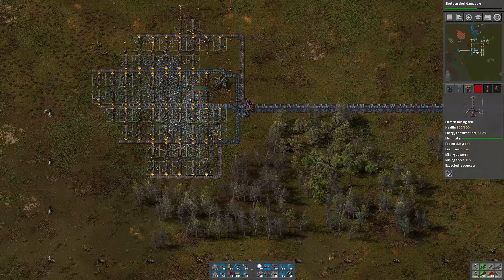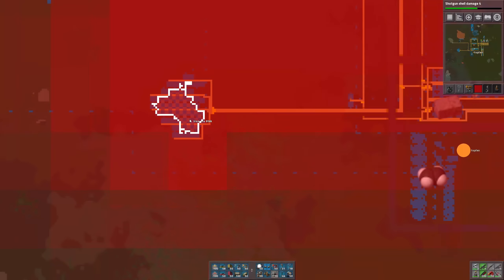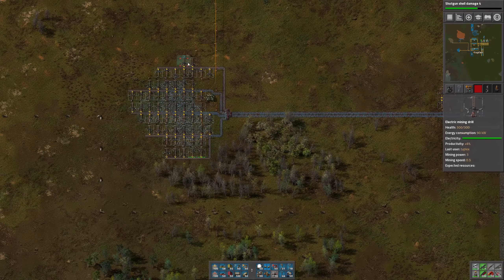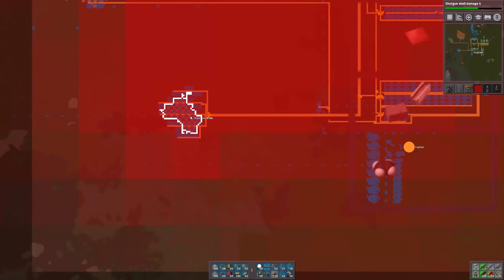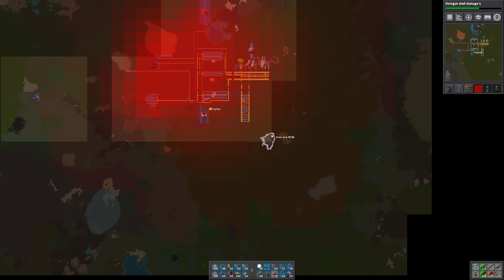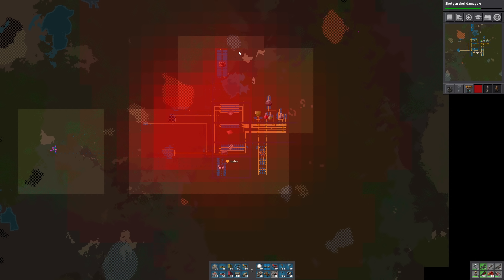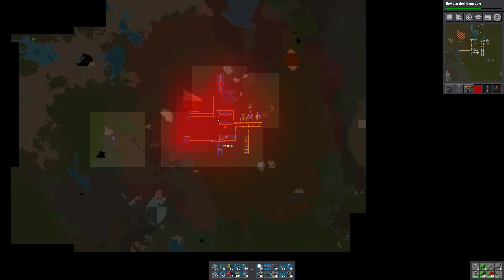Our iron patch is starting to run low. Right now we're getting as much iron as we can from this patch - it's completely covered and some of the drills are already mined out. There's another patch over here which is not very big, probably close enough that we can use belts. But beyond that, I'm probably going to have to start putting a train network together. It looks like there's some over here as well - maybe we can belt that in, it wouldn't be too terribly far.